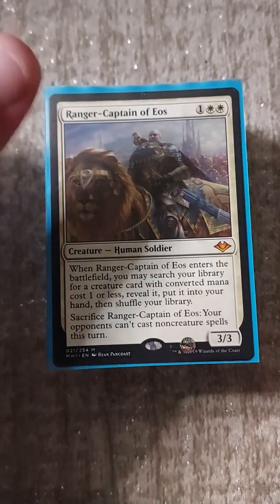For enchantments we have Necropotence, Carpet of Flowers, and Sylvan Library - whichever comes first gets played, and it costs a lot of life. Our artifact package: Mana Crypt, Sol Ring, Mana Vault, Grim Monolith, Fellwar Stone, Arcane Signet, Lotus Petal, Chrome Mox, Mox Diamond, Mox Opal, and Jeweled Lotus.